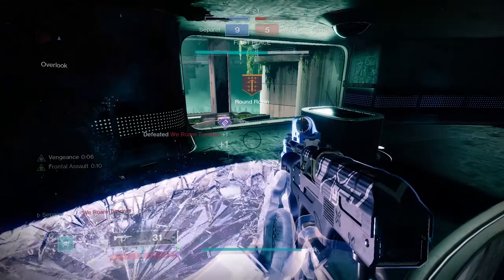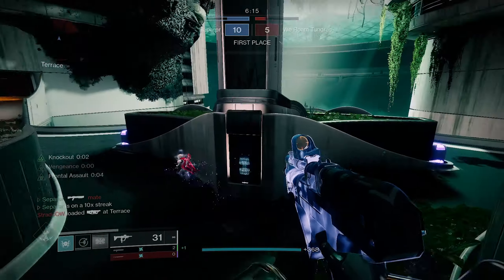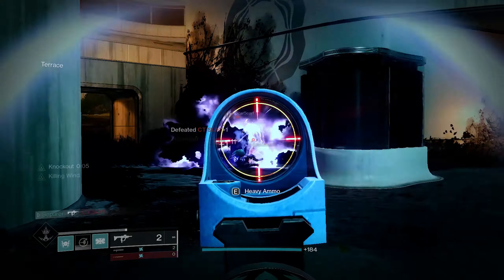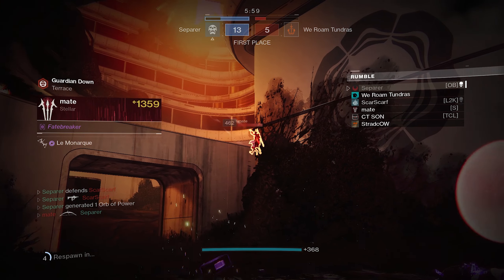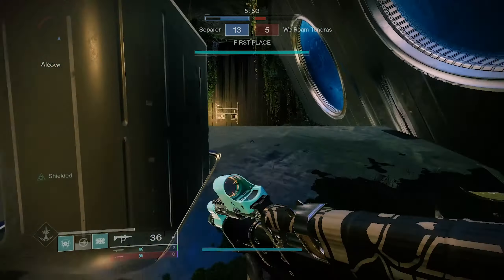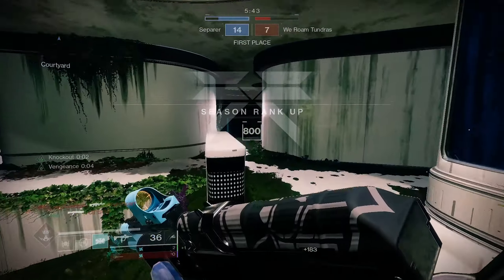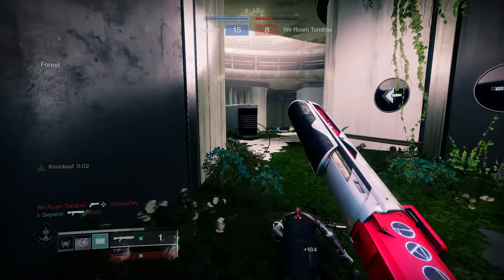Now we don't get our health back ever. Let's see if we can hop back up. And we did get Knockout off of that - just going to give us a quick kill. Got the Kill Clip off that one. Let's see if hopefully I can get both of these guys. The smoke - I didn't see him drop it. He might have dropped it as he was dying so the animation didn't happen. Normally I'm pretty good about that. That is going to give us the overshield.